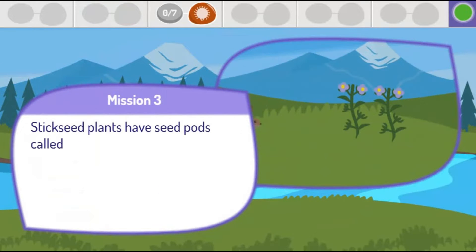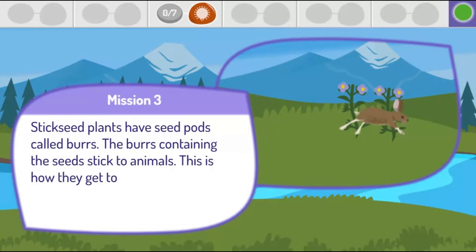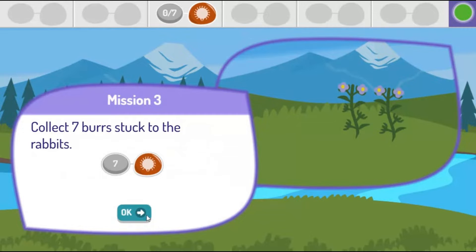Stick seed plants have seed pods called burrs. The burrs containing the seeds stick to animals. This is how they get to new places to grow. Collect 7 burrs stuck to the rabbits.